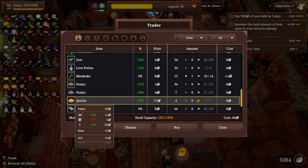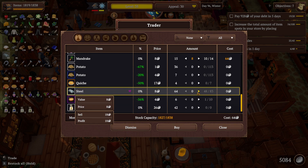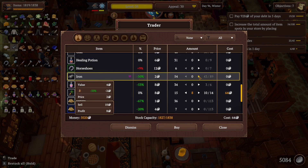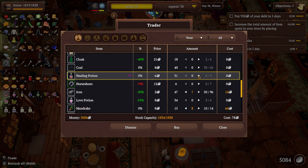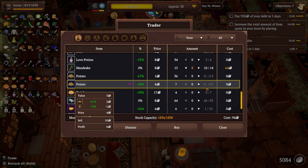I've got 113 potatoes too — I may be growing too many potatoes for the moment. But it's alright, we'll stockpile them a little bit. Iron — 50% discount on iron! Let's crank that up to 50. Let's get 40 of that and then let's call that good.